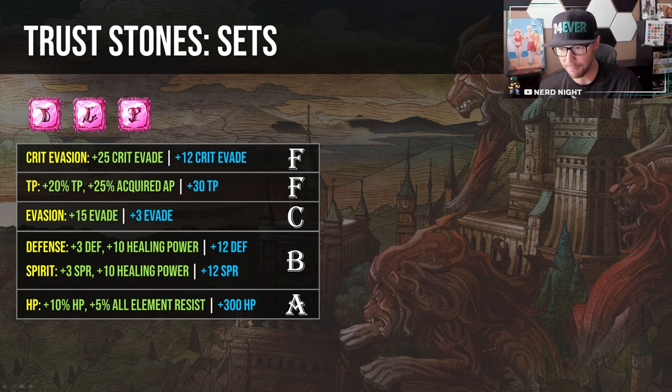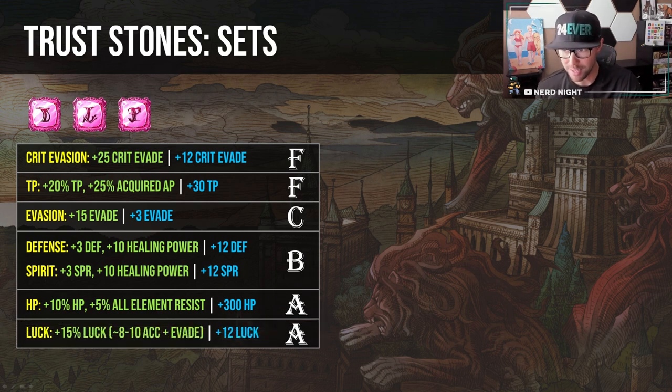There will be some cases where Defense or Spirit sets provide more effective HP, so keep that in mind. The Luck set is the go-to for damage units and maybe even evasion units. The 15% luck equates to roughly 8 to 12 accuracy and evasion for the unit, so even evasion units benefit from that extra accuracy. Luck also adds some crit and crit evasion. To sum up: HP and Luck sets are king. Defense and Spirit are conditionally useful. Ignore the rest.